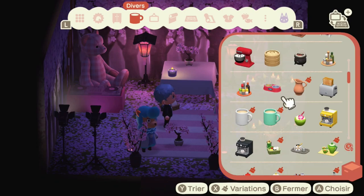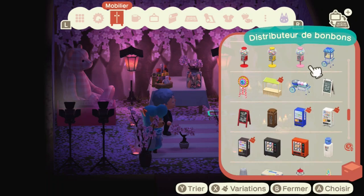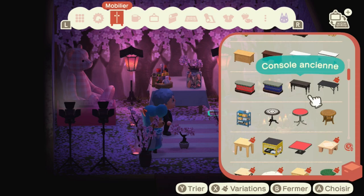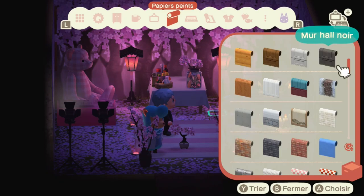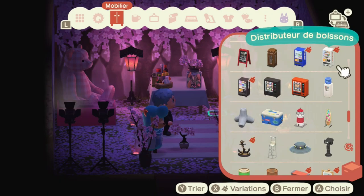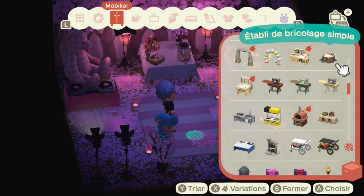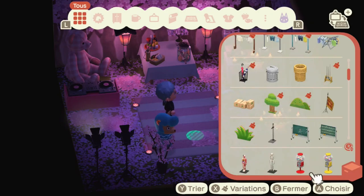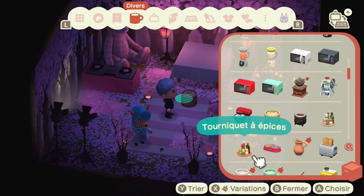I was satisfied with the lighting and atmosphere, so I decided to put some food on the table. However, I didn't like how it looked — there are four spots and all the items look very divided and unnatural. My idea was to use the cherry blossom picnic set, so I spent almost 10 minutes searching for it. I couldn't find it in furniture or smaller items, eventually found it in the 'all' category, then realized I couldn't place it on the table anyway — so all that searching was for nothing.